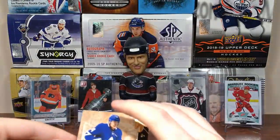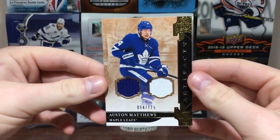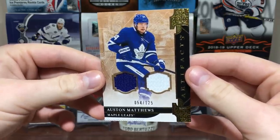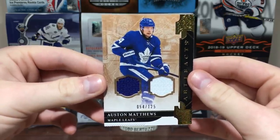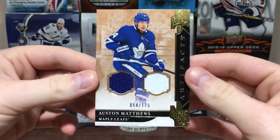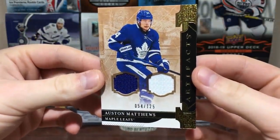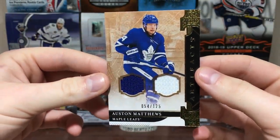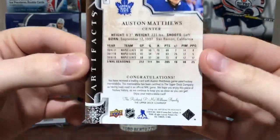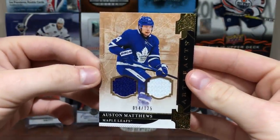Next up — it's number 125. We got a jersey card: Austin Matthews, probably my new favorite player. Austin Matthews dual jerseys — that's cool. Number 54 of 125, a little gold to it. Not too bad. Been used in official NHL games, so you got game-used material there. Just two jersey swatches, though — just two jersey swatches.